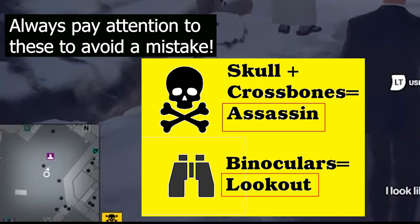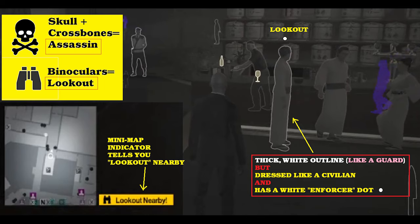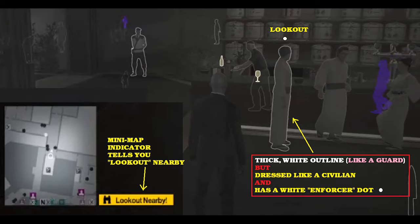Let's switch over to a lookout and see what that looks like. To keep things simple I'm using the same graphic. Now say this person has a thick white outline like a guard and is dressed like a civilian, but also has a white enforcer dot above their head. These are the symbols that indicate if you get too close they'll be able to spot you. To confirm it, look in the bottom left at the minimap and instead of a skull and crossbones, you're going to see a binocular symbol and it's going to say 'lookout nearby'. So a combination of that yellow symbol in the bottom left plus a character with a thick white outline with an enforcer dot above their head, especially if they're dressed like a civilian — you have confirmed your lookout.